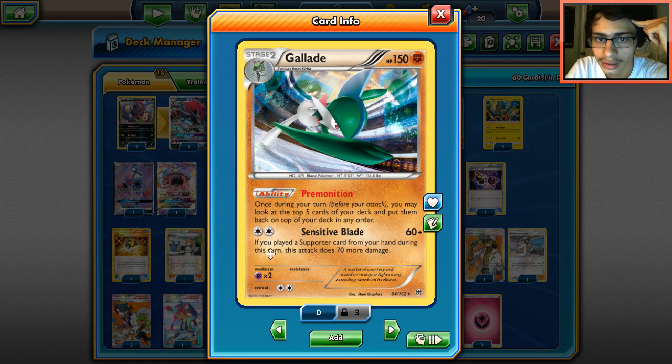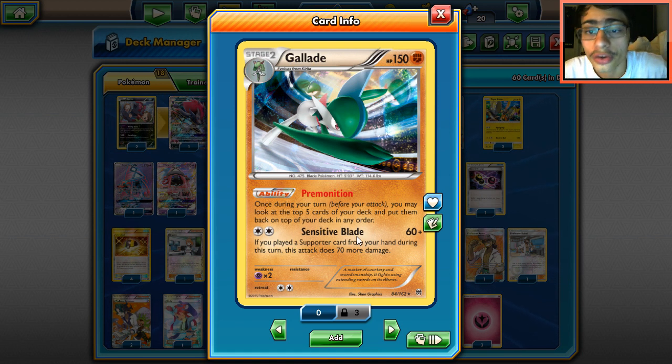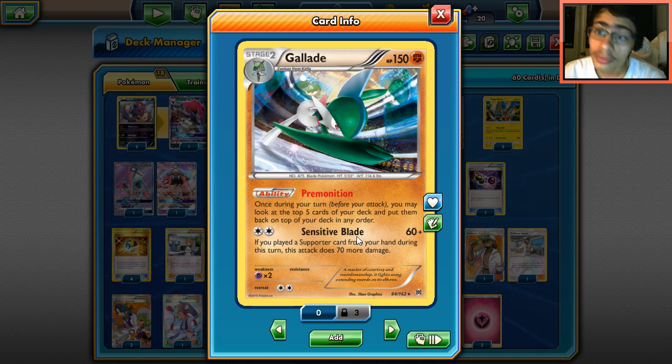Gallade also has Sensitive Blade — if you play a Supporter card from your hand during this turn, this attack does 70 more damage, so you're doing 130 damage for Double Colorless Energy. Now 130 isn't that great at the moment since you're not one-shotting that many things, but with a Choice Band you get to do 160, which is pretty good.